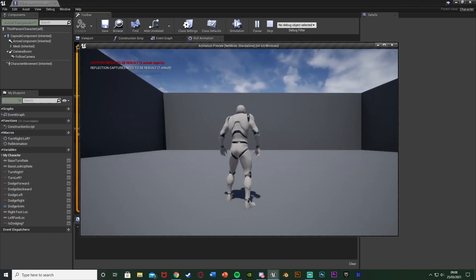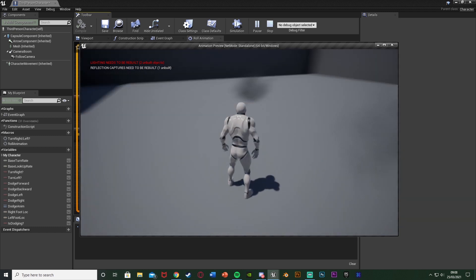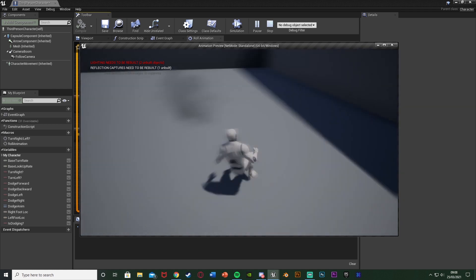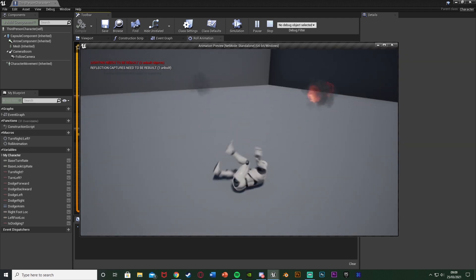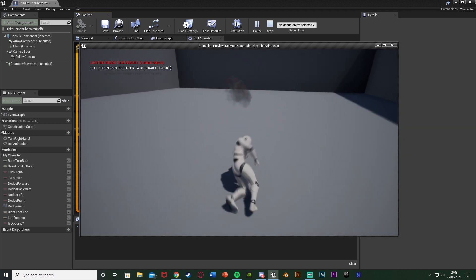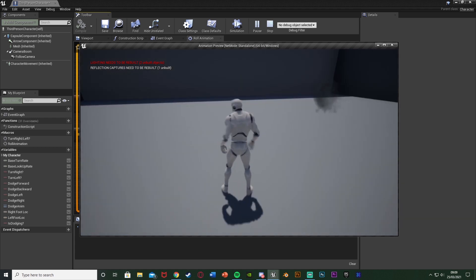Compile and play — this works as well. When we dodge, an explosion spawns behind us from where we dodged from. Wherever we're dodging from there is an explosion. It kind of looks like the explosion is forcing the character out of the way and making them jump — which I think looks quite cool.